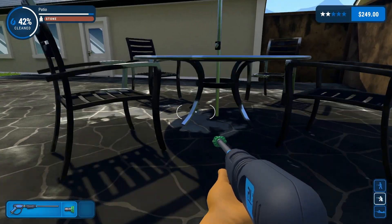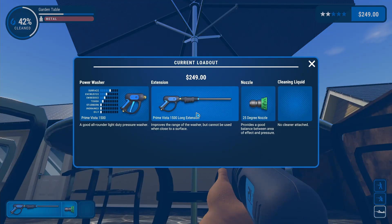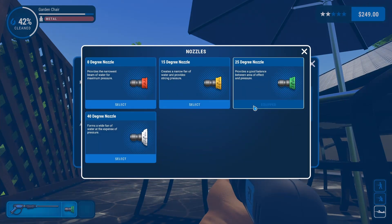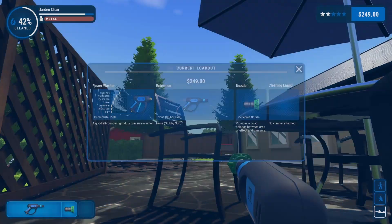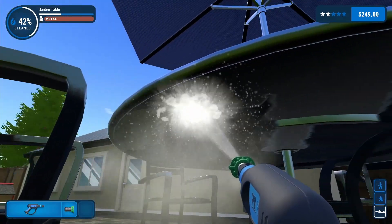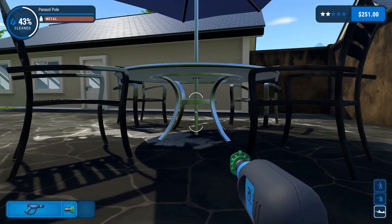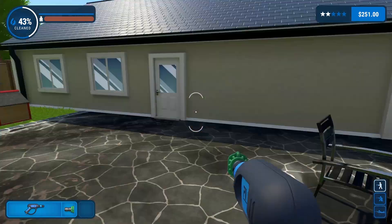I've got to lay on my belly and crawl up under here - this is how you do it. The nozzle's too big, need to take it off - oh, like that. The bottom of the table is clean, that should be the whole table. How do you stand back up again? There we go. It's actually going a lot quicker than I thought.